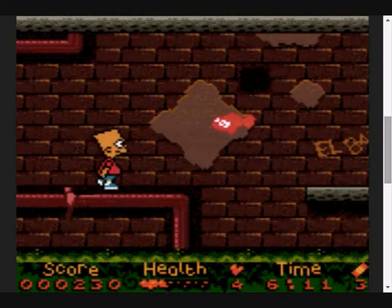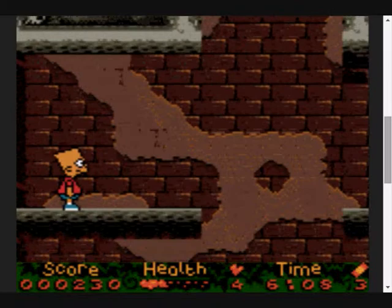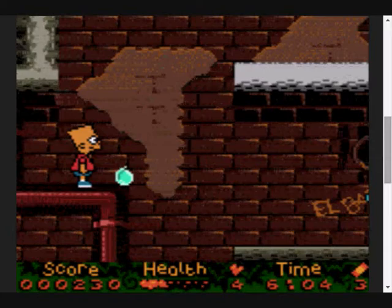You're not getting me this time, Mouse. This time - yes! I've done it! So we get over here and we find a blue key. I guess that opens one of the doors.